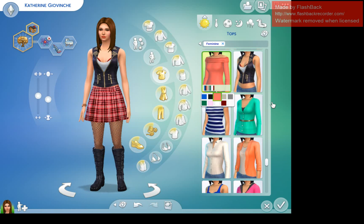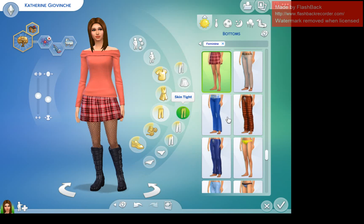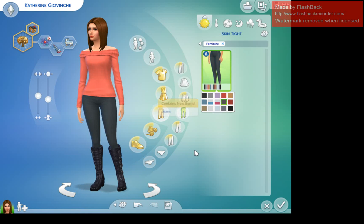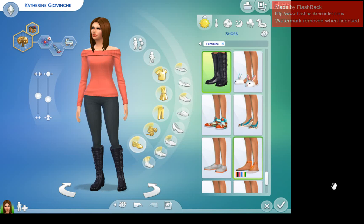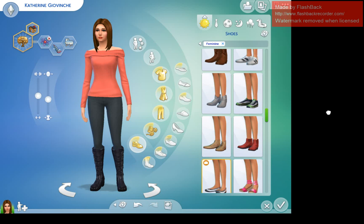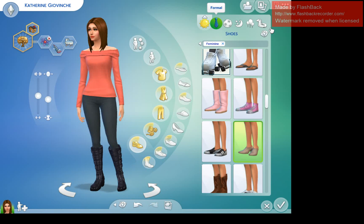For her everyday outfit I'm going to have her wearing a coral long-sleeve off-the-shoulder shirt — it's very modern and doesn't scream 'I'm a mom with two crazy kids.' For her jeans we're going with these skin-tight black jeans from City Living. For her shoes I'm going with gray low-heel wedges because she's going to be running around a lot with the kids. We're not going to give her any accessories because toddlers tend to pull on them.